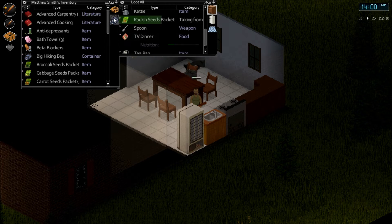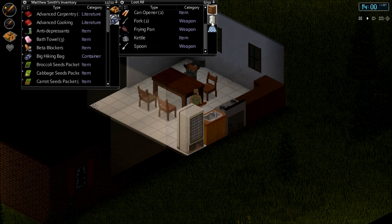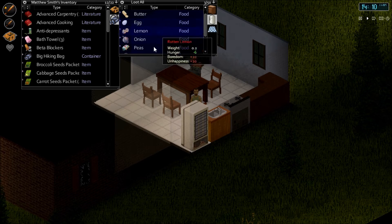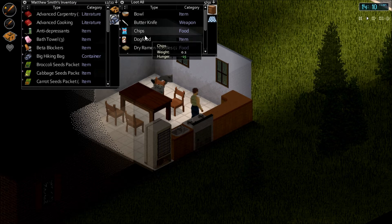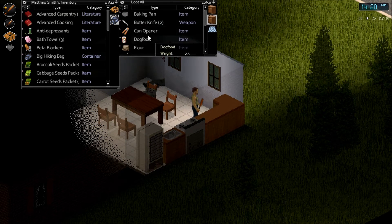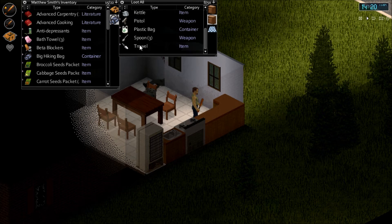Snagging those — we'll take the radishes, we'll take another TV dinner, and we'll take a tea bag. Another water bottle — we don't need it. Nine millimeter rounds — we'll snag those up. Chips, stock food, ramen, noodles — we will take it all. And another garbage bag — we're going to have so many garbage bags ready to go once we get back to the house, to Twiggy's Bar. Peanut butter. Plastic bags are useless to me right now. I think this is only a first story building — oh no, there are the stairs. Let's check upstairs.